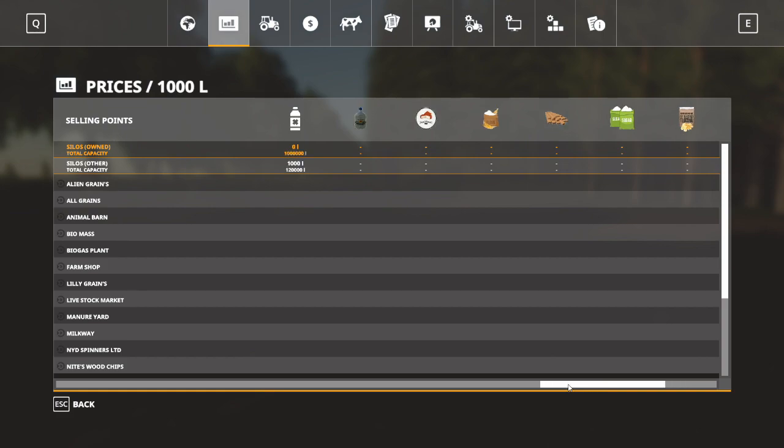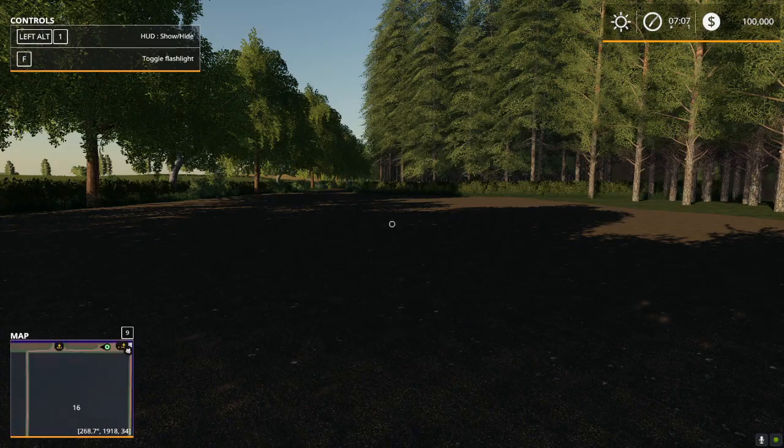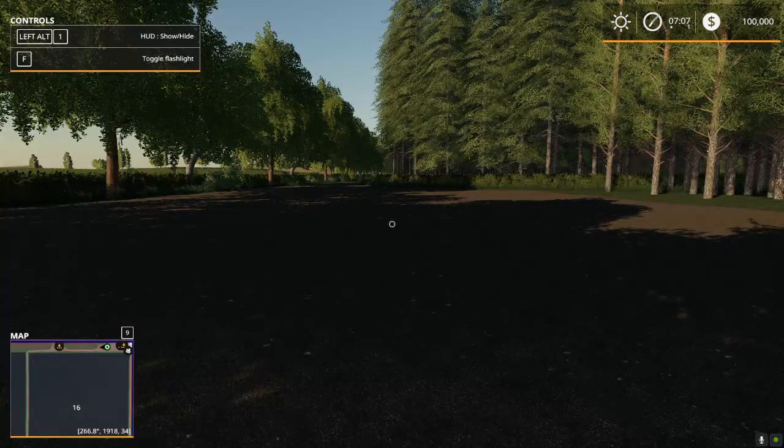The old production pack on ModHub allowed you to place factories that would create hay, pig food, or silage. Those have been slightly outdone now by what's known as the placeable factories pack, which is the mod Missy B is referring to in her description. Those factories allow you to make cheese, flour, sunflower oil, laminated boards, potato chips, sugar, soya drink, barrels, and biodiesel. So any of you who've been dying to use the placeable factories, now there is another map you can use them on.